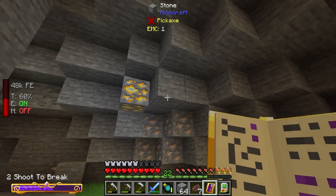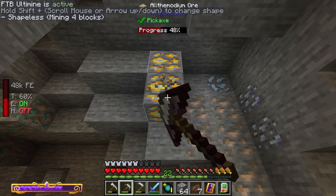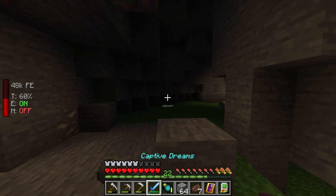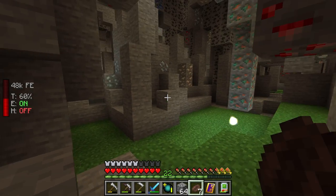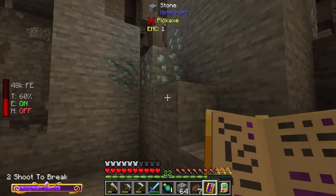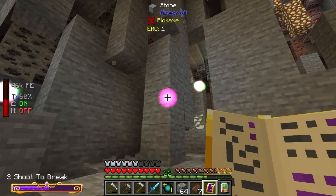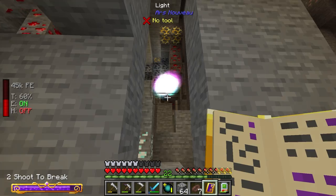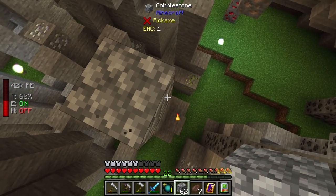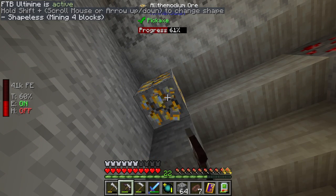There's a way in this pack to use all-the-modium to make potions that let you see exactly where ores are — it looks just like X-ray, no joke. All-the-modium ore is supposedly pretty rare, but I just keep finding more. You can only mine this by hand — quarries are supposed to be disabled for it. This little cave is beautiful — there's so much here.